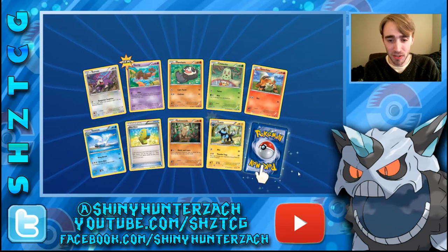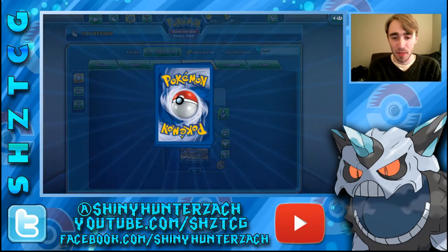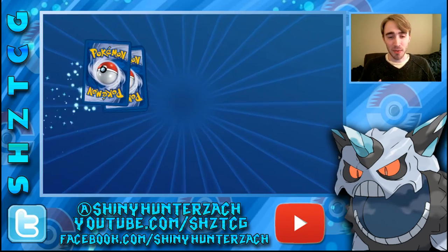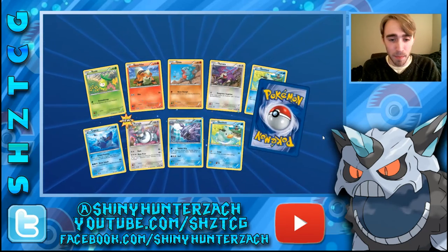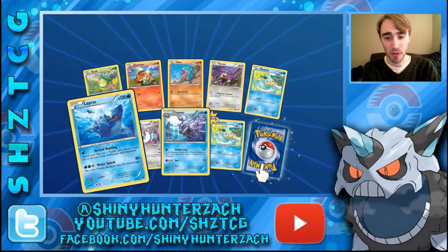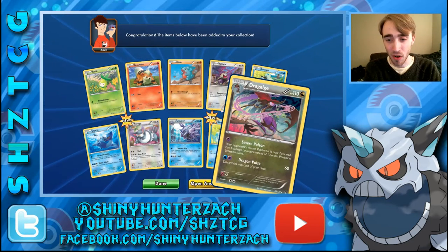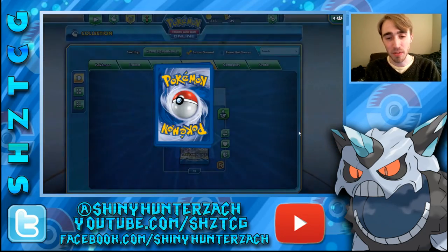Another Max Elixir there, and my Rare is a Clefable with beautiful artwork — I love that artwork. We have Lapras, which is such a beautiful card. I love pretty much every Lapras card they've ever printed. My Rare is a Dragalge Hollow — so we have the Reverse and the Hollow now.